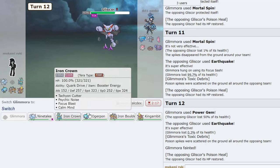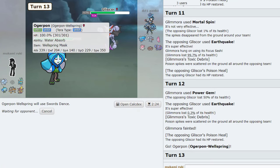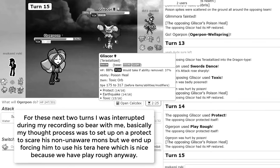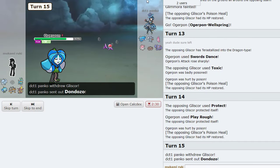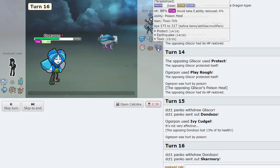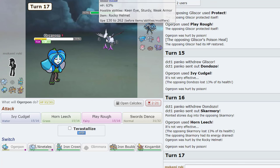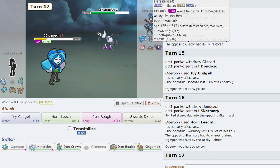Do we go Ogerpon and Swords Dance here? We can try. Alright, we force him to go for the Tera — the Tera Dragon. That's one way to play around it. So we can definitely Ivy Cudgel. Ivy Cudgel again.